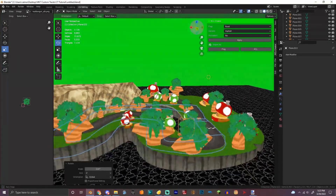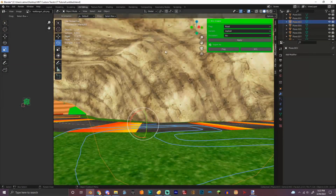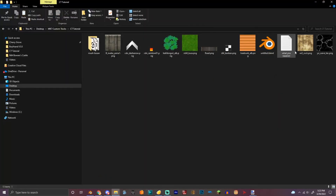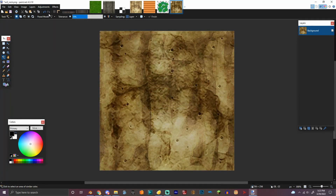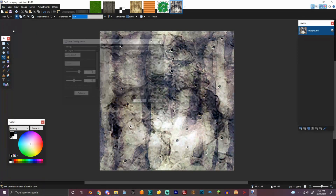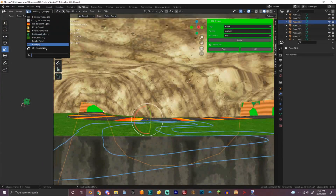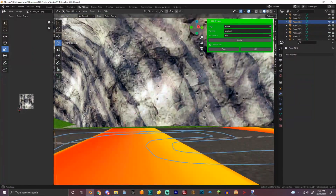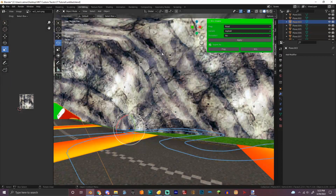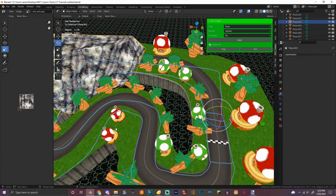We got this — we put all the trees in. Now we got crystals to put in. Let's actually edit this texture a little bit. That looks cool, that would look cool. So we're gonna import a crystal model.